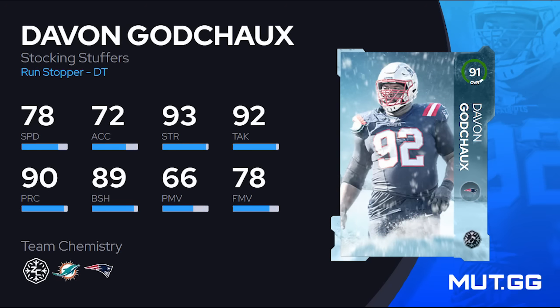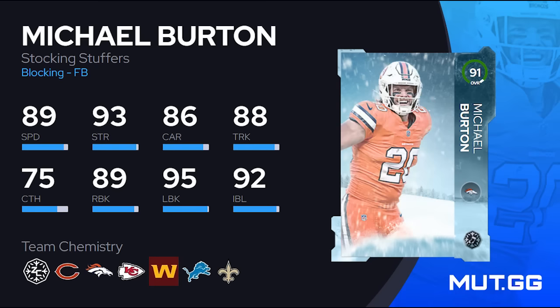Devin Godchaux is actually not a terrible card — 78 speed, 89 block shed, 90 play recognition, good strength and tackle, making him a decent run stopper. However, like the cornerbacks, he doesn't get Inside Stuff, and there hasn't been a single free defensive tackle in the game yet that gets Inside Stuff. So this is a position you tend not to want to spend coins on. Not a terrible option, but not worth it.